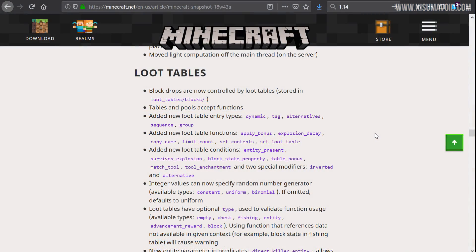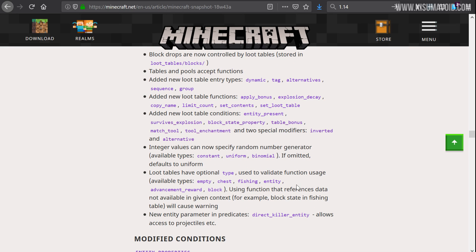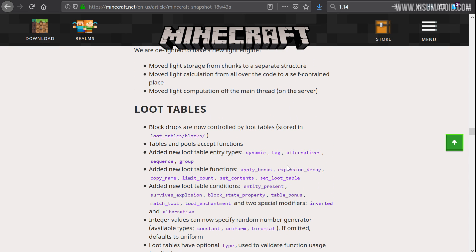Things get even more epic because of loot tables. Block drops are now controlled by loot tables stored in `loot_tables/blocks`. If you remember a previous update, they migrated entity drops to this system so you could change the drops of a creeper — now it's possible with blocks too. There are a lot of new functions and expanded features for how loot tables work, and we're going to focus on Match Tool and Tool Enchantment, because these have really interesting behaviors.